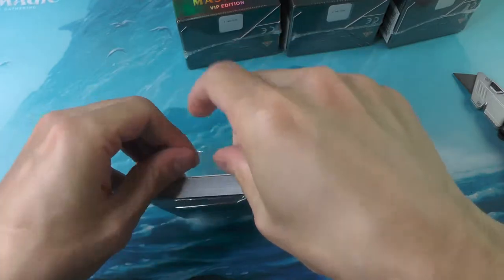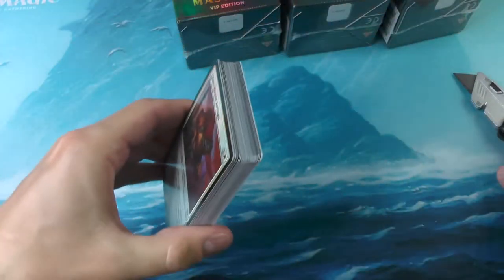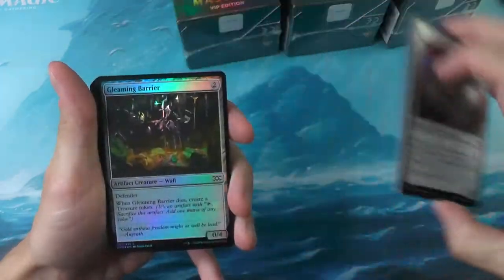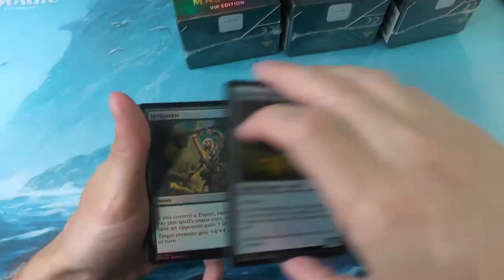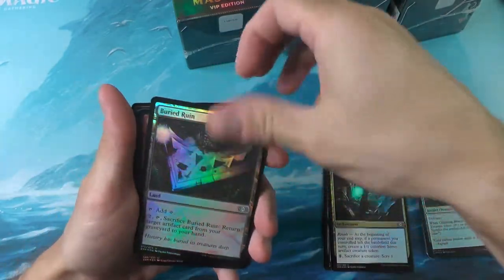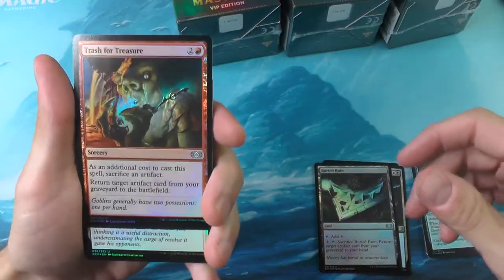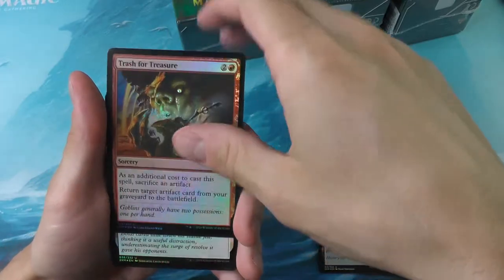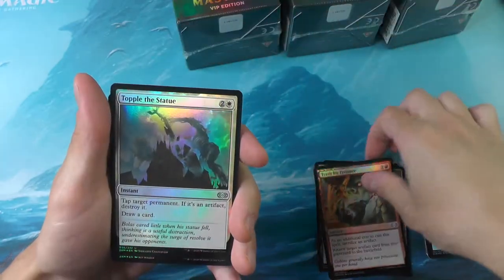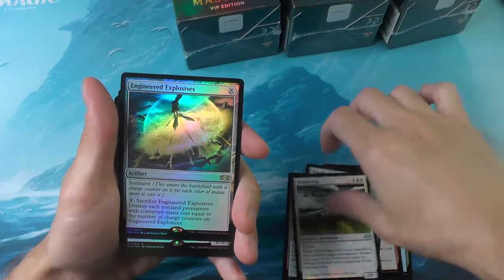Alright, we got pack number one here. Let's see what we got. Throw commons off to the side. Next up we've got some of our uncommons. A Trash for Treasure — I don't think I've seen this artwork before, but wow it looks really, really cool with the foiling there. Sometimes the foiling really helps make things pop a little bit better. Looks very cool.